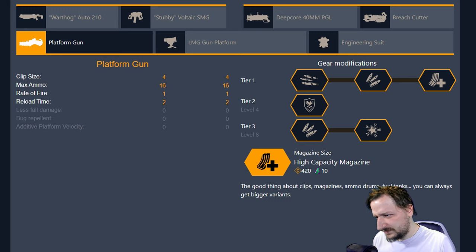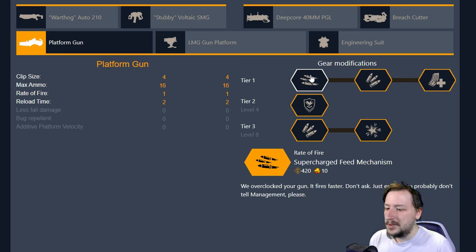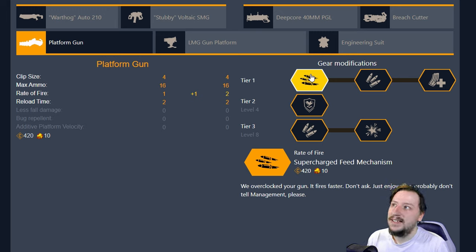With the platform gun in tier one we have Supercharged Feed Mechanism. This increases the rate of fire so you can shoot out platforms quicker. It can be useful in hordes or if you're doing like the drill dozer mission. You can shoot these up faster so you can set up your turrets quicker or create ways where you and your team can run faster. I don't find myself taking it all that much but it can be useful.